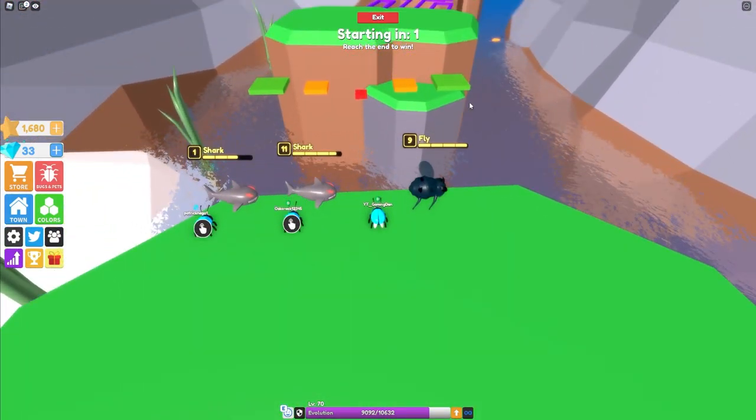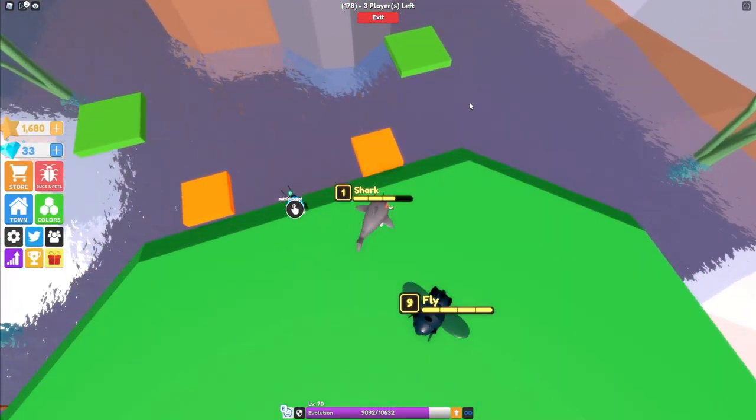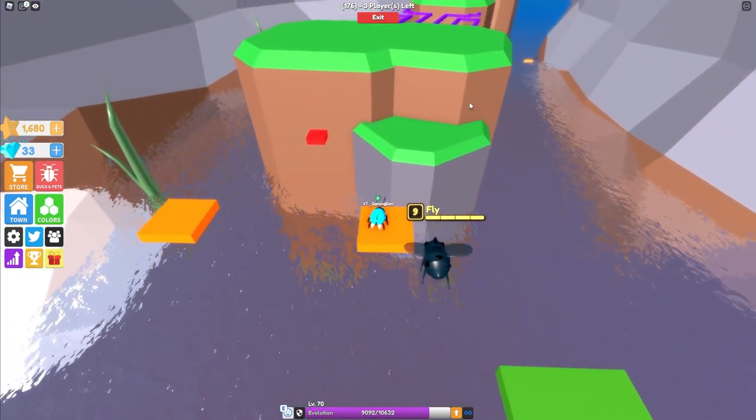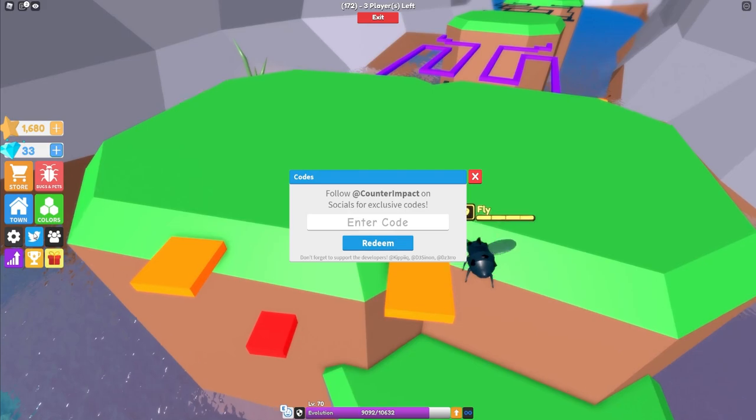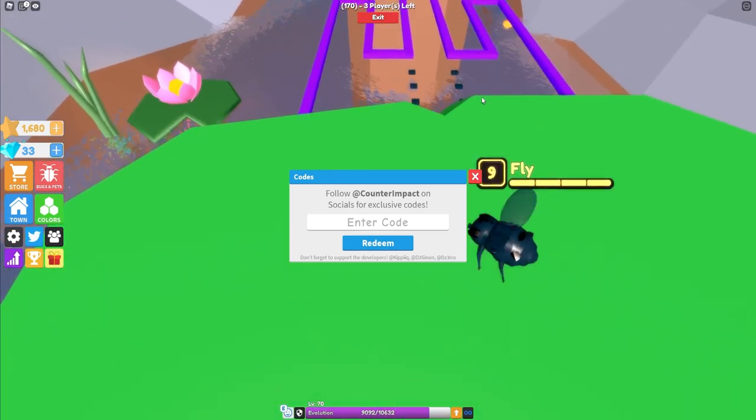Anyway, let's get into all these new working codes in Little World. So if you don't know already, to claim codes in Little World, go to the left and click on the Twitter button. The code menu will come up. These are in no particular order, so let's just get into it.